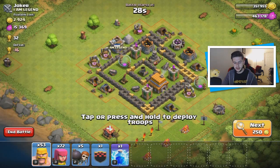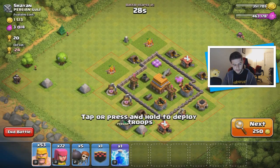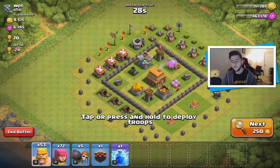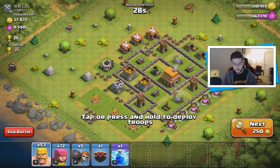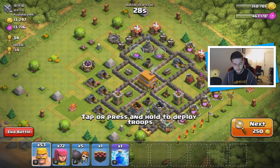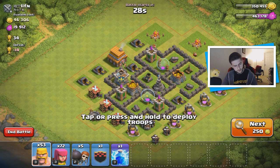I know walls are really important at a lower level but we've got a lot of things we can upgrade. Let's hope we can find a decent base to raid. I only have archers and barbs mainly so I've got to be really careful which base we attack. I'll happily take anything over 50,000 gold and 50,000 elixir. We currently have a lot of elixir so it might be worth upgrading a few things today.